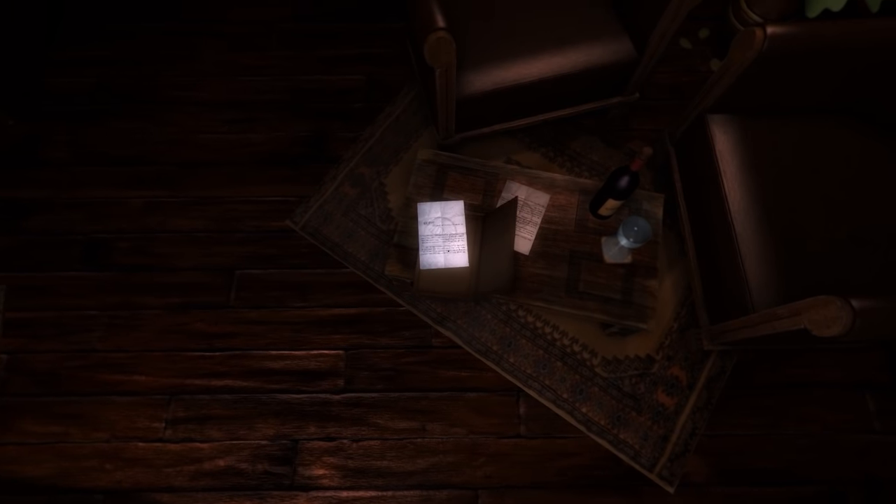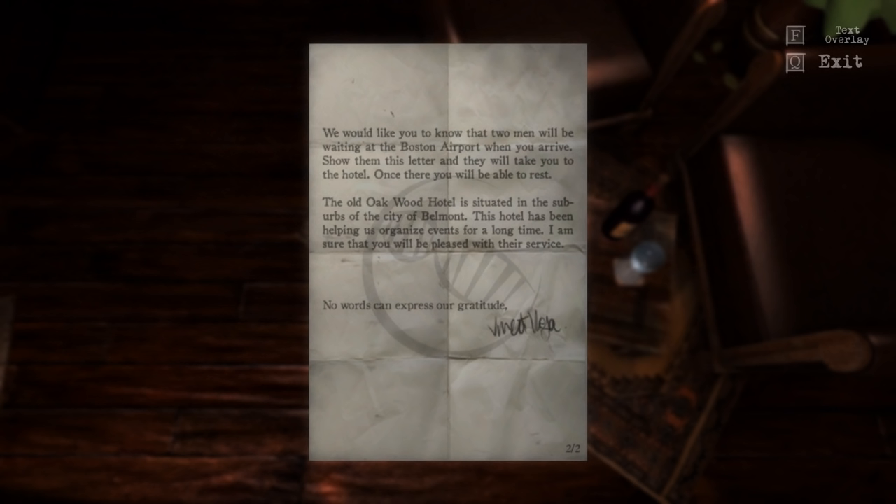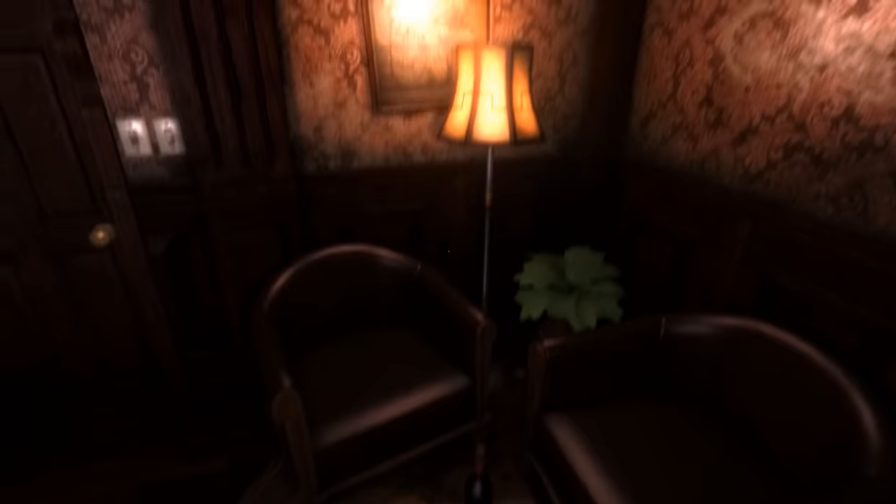What's this? Just a little folder. We would like you to know that two men will be waiting at Boston Airport when you arrive. Show them this letter and they will take you to the hotel. Once there, you will be able to rest. The old Oakwood Hotel is situated in the suburbs of the city of Belmont. This hotel has been helping us organize events for a long time. I am sure that you'll be pleased with their service. No words can express our gratitude. Is that Vincent Vega from Pulp Fiction? It might just be. Can I have a bottle of wine? No? Never mind then.